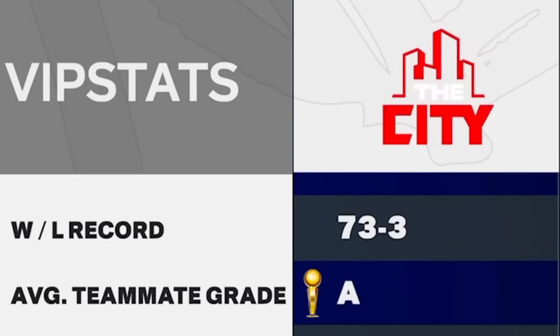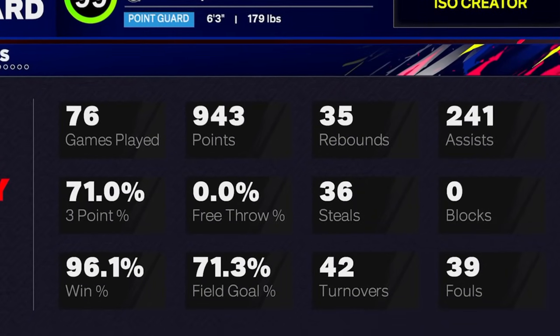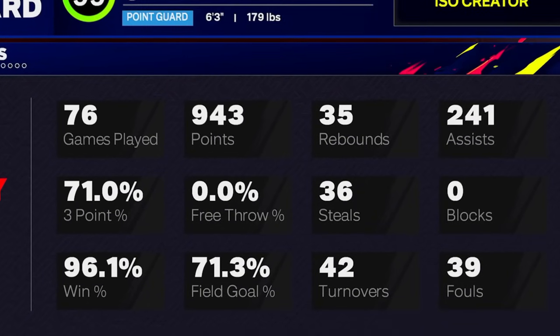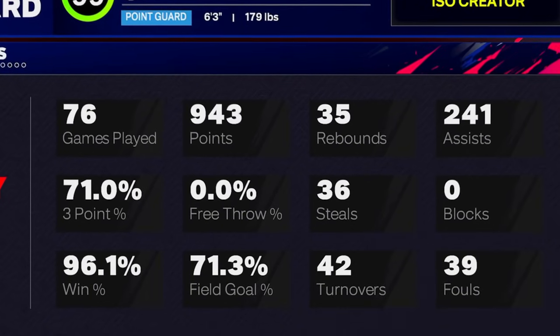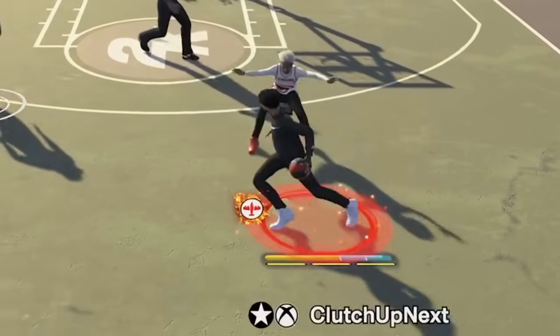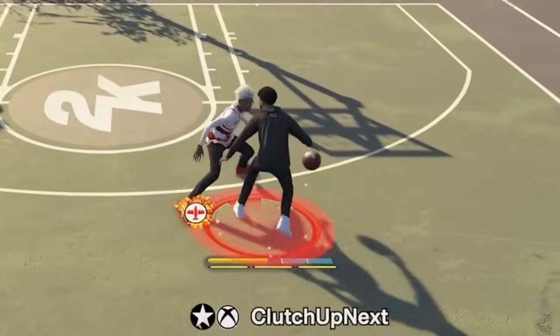You guys can see my start to season two has been really good. We are currently 73-3 in park, and my 3v3 Pro-Am record is really nice as well — we are 21-4. If we take a look at my 2K card, y'all boys can see we have a 71 three-point percentage. Y'all boys know I got the best jump shot as well; if y'all boys want my jump shot, it will be linked in the description below. We have a 96 win percentage, so you guys know I am trustworthy and that I'm about to put y'all boys on to the sauce.